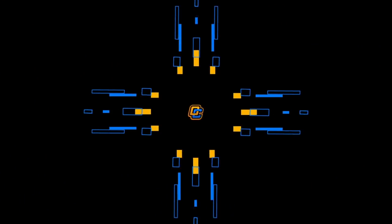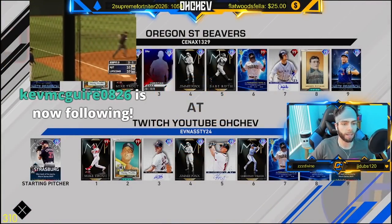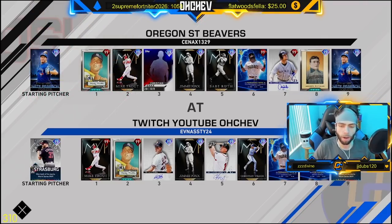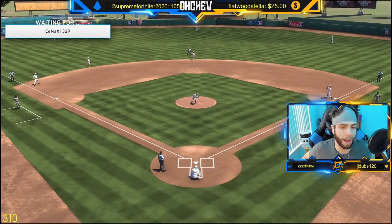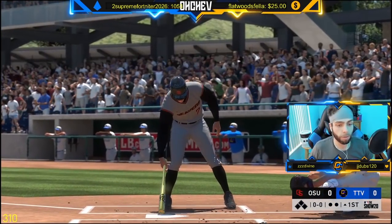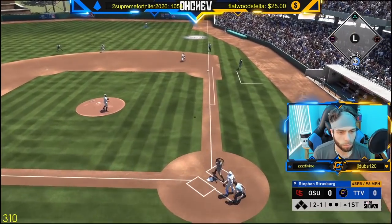Hopefully we got Nate Pierce on the bump. Facing a pretty standard team — no one really crazy. He's got Cap span third, Babe Ruth fifth, Jimmy fourth. All right, I like this lineup, pretty basic. Hopefully pop off guys, hopefully Strasburg can hold his own — I've literally never used this card so I hope I can pitch with him too.